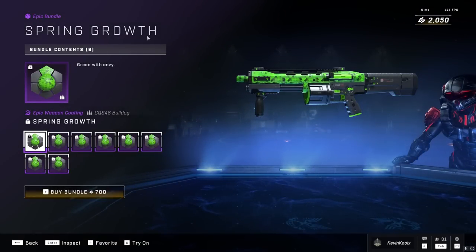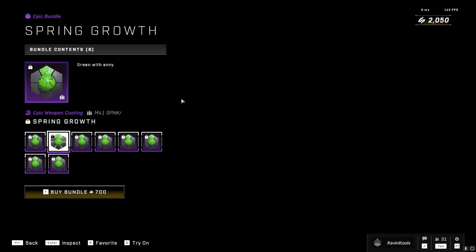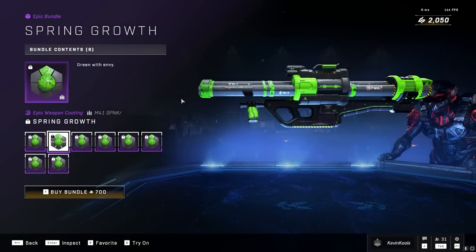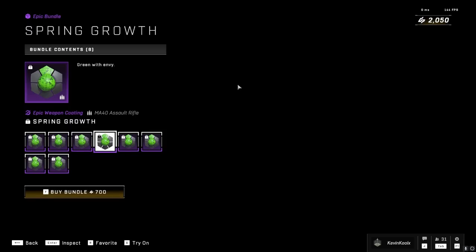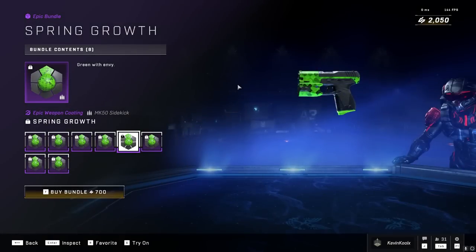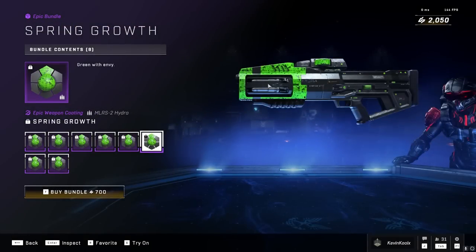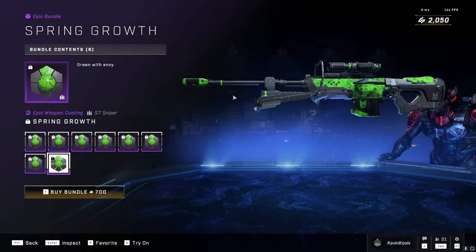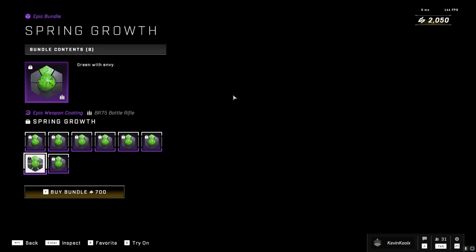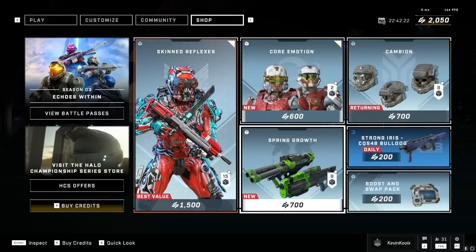We have the Spring Growth coating for various weapons, which looks pretty nice — a nice little pattern to it, but again it's just kind of the color green. Nothing that exciting that would make me want to jump in and pick it up. It's pretty clean with a nice little digital effect on things like the Hydra and the sniper rifle. You also get it on the battle rifle. It'll stand out, but nothing too crazy.